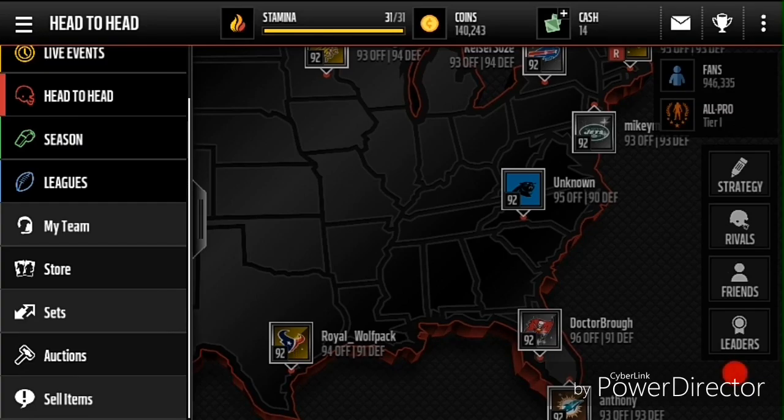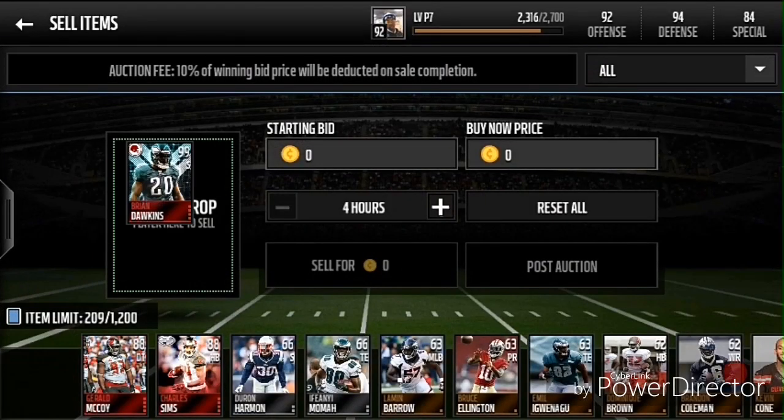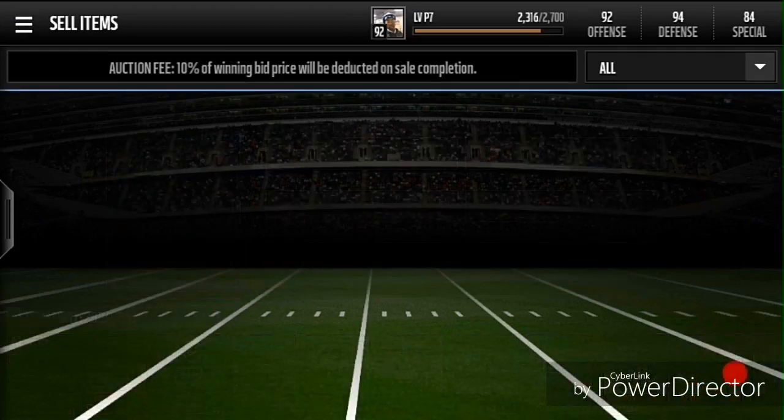I decided I was going to complete the Brian Dawkins set and resell them. I'm going to resell them on Friday because the price is going to go up. I completed the set for 600k on the day that All Rookie was out, which was yesterday. I'm going to wait till Friday — the price should skyrocket to like 800-900k, so I'm going to sell them then.